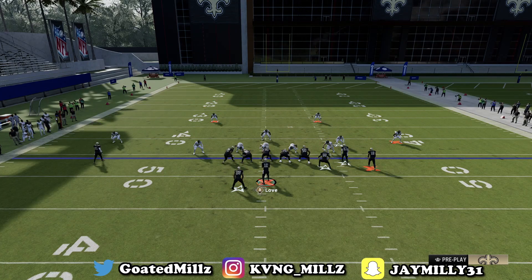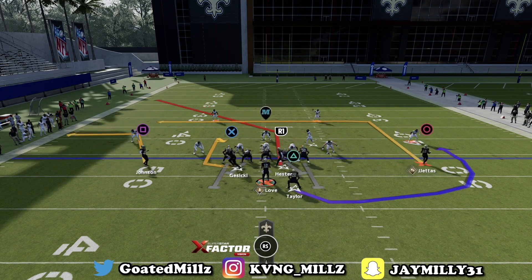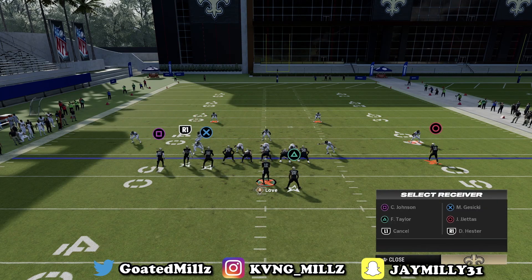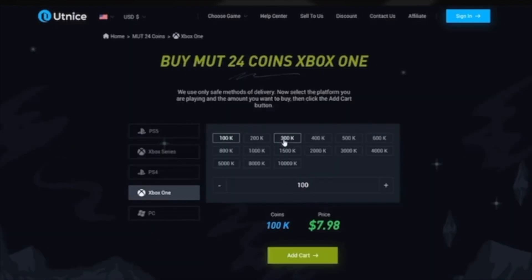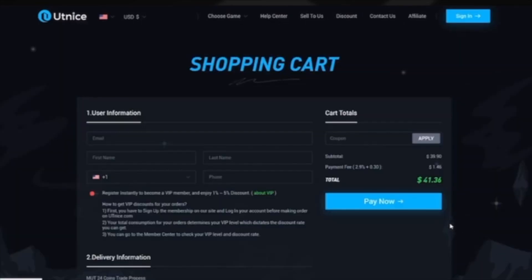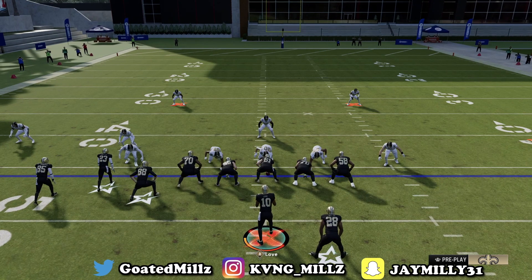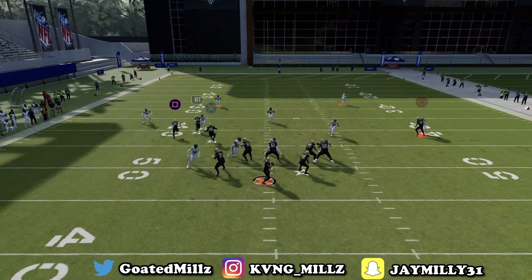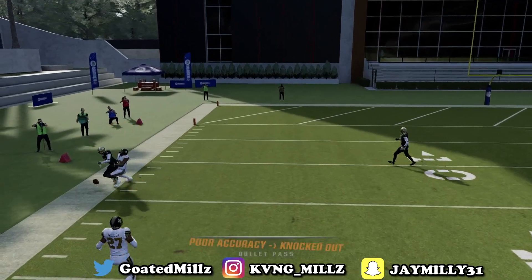The next play we're going to look at is Corner Out Dig. If you run this on the short side, which I kind of prefer, all you have to do is streak square and put X on an out route, block the running back. Look at R1 right here — get wide open against zone coverage. Boom, possession catch that for the easy completion.